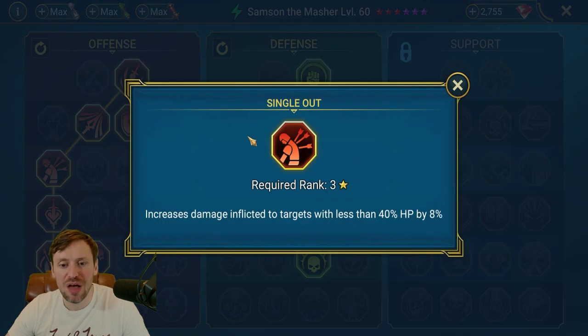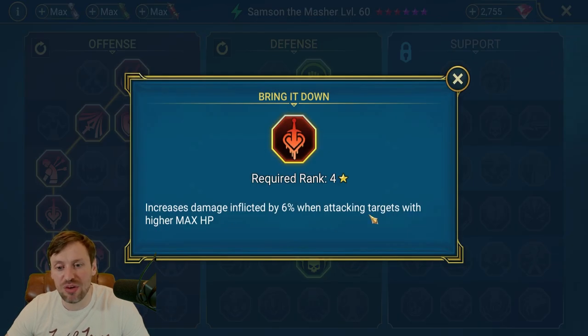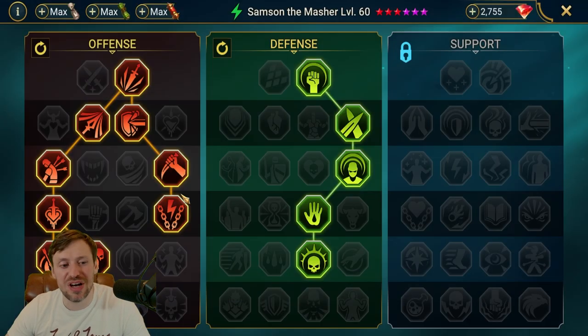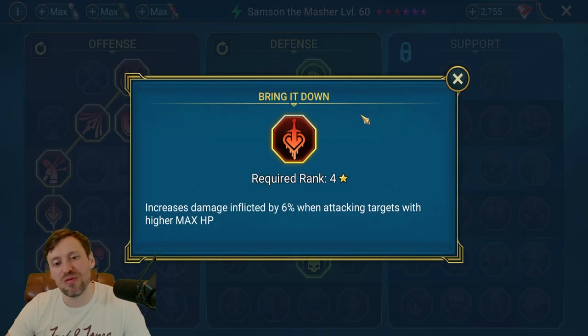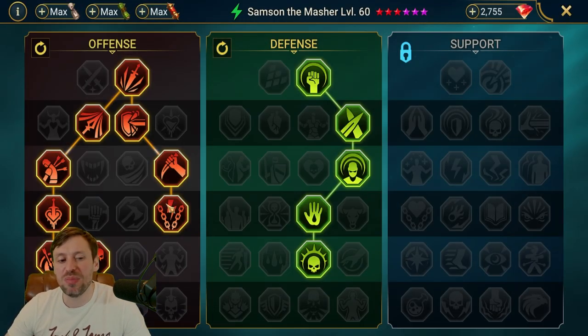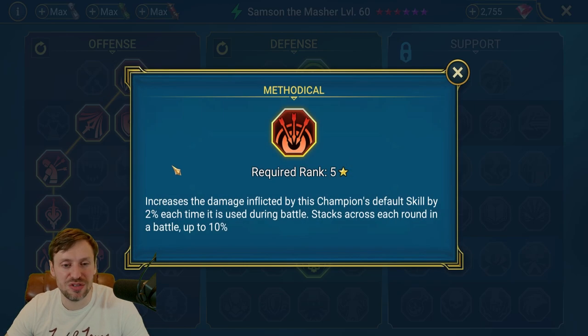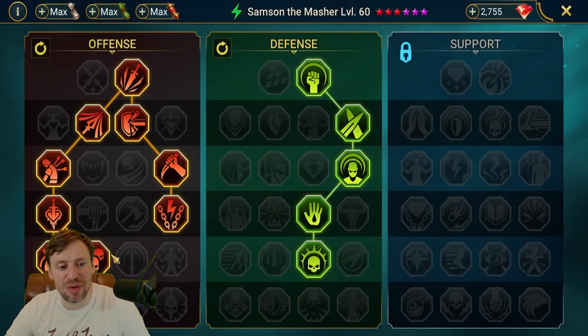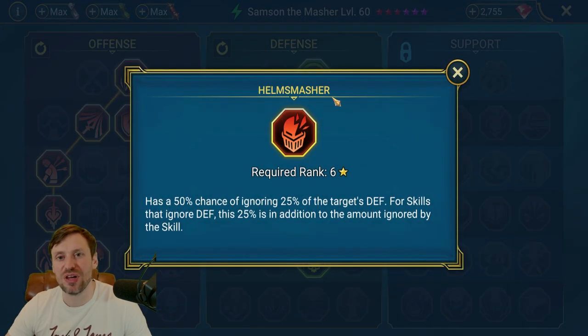We're taking the crit rate mastery so if enemies have shields we deal an extra 25% damage. Ruthless Ambush gives 8% extra damage on the first hit of each enemy. Opportunist is a big one — since we have a stun on the A1, we'll do 12% more damage to stunned targets. Singled Out increases damage to targets below 40% HP. Bring It Down is less useful since he has a lot of HP himself, so the enemy HP modifier won't benefit us much. Methodical boosts A1 damage, and Killstreak stacks more damage if we kill enemies. Finally we take Helm Smasher.